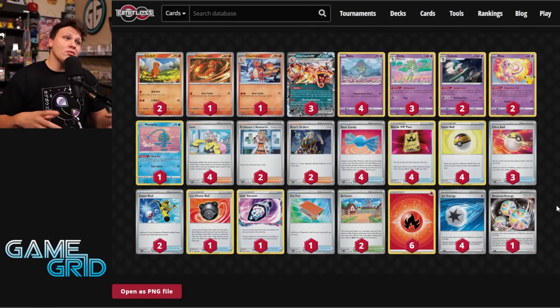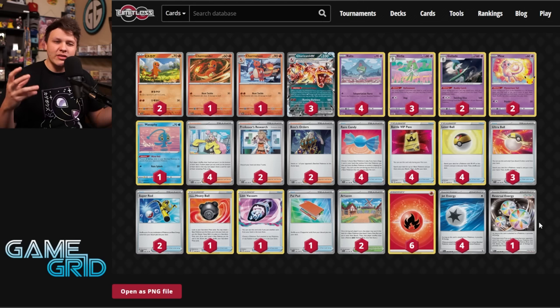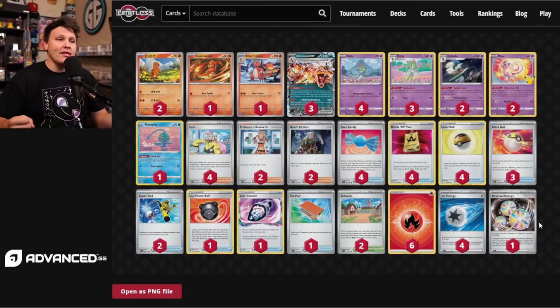Charizard X is basically the only real new archetype to come out of Obsidian Flames. Thankfully, there's a bunch of different ways to play the deck. The most popular one being the Arceus Pidgeot. There's a bunch of different Lost Zone builds that did pretty well at the Barcelona special event. And then there's this build — the Curlia Gallade build that got top 8 at Champions League Yokohama, piloted by Yusuke Mihashi.